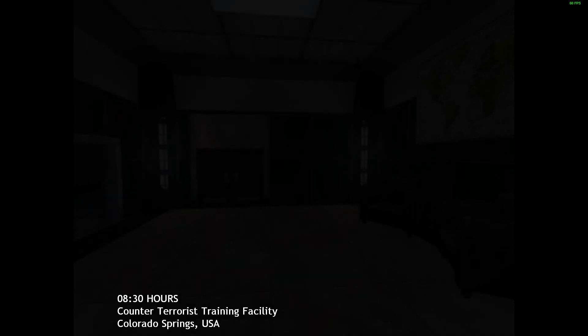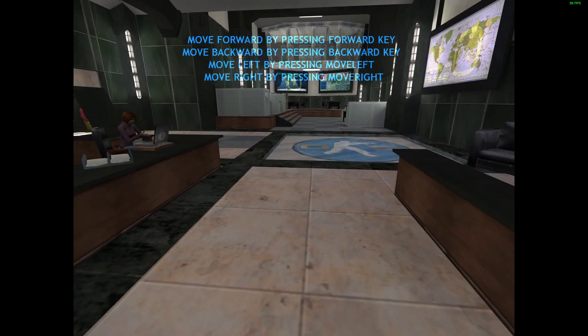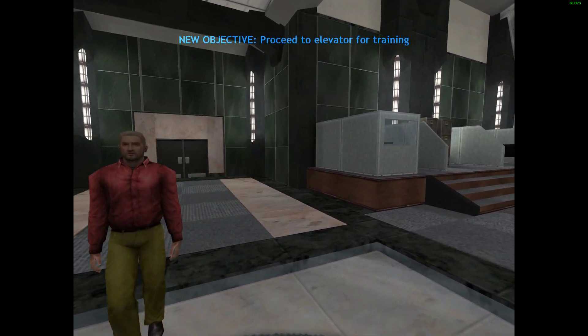Please wait while I verify your identity. Identity confirmed. Please proceed. Hello, and welcome to the Counter-Terrorist Special Training Facility. Please proceed to the elevator. They are waiting for you in the training area.